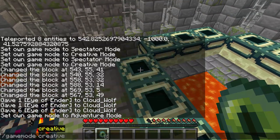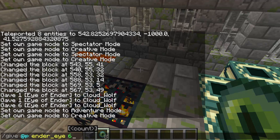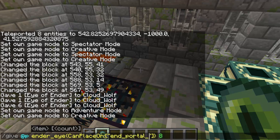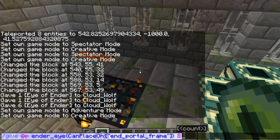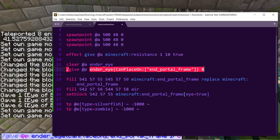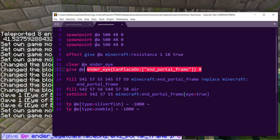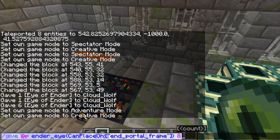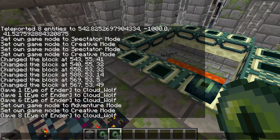I can't place them, so I need to make sure that the ender eyes have a tag of can_place_on end_portal_frame — which I think we've done before with can_break — and end_portal_frame. This is going to be okay that the items in the village didn't have this, because when they come to this place for the first time they do get reset, so they'll lose them and get them back anyway. So let's go into adventure mode.